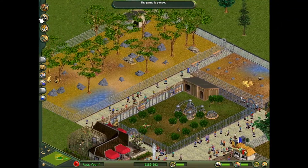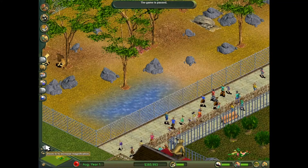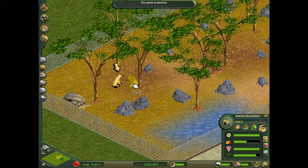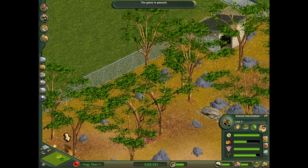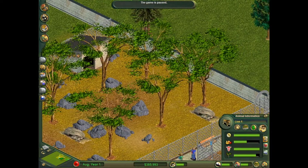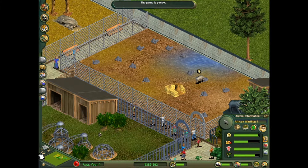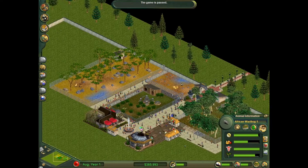So let me just show you the lion exhibit - pretty basic. There's the two lions, female and male. I gave them lots of rocks because I really wanted an extreme amount of rocks. We also used the warthog exhibit, so that's basically what I did off camera.